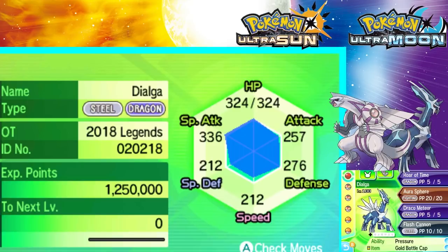So you can kind of stockpile the code if you want — maybe if you're planning on restarting the game and you want a Dialga in the game. Whatever the case might be, you don't need to use it immediately, but you should use it before May 28th of this year.